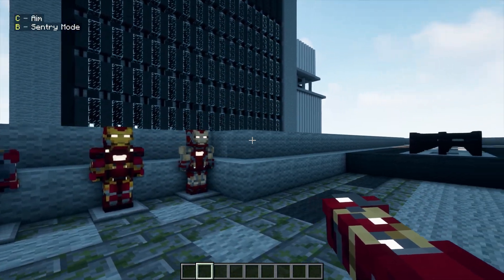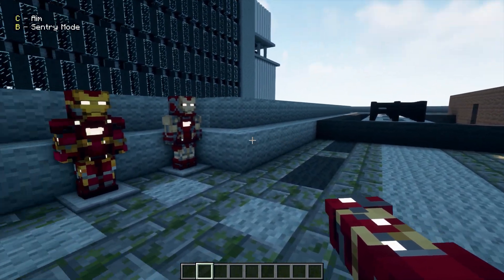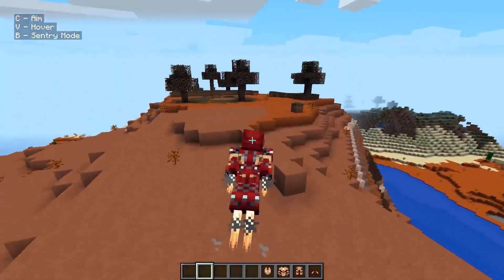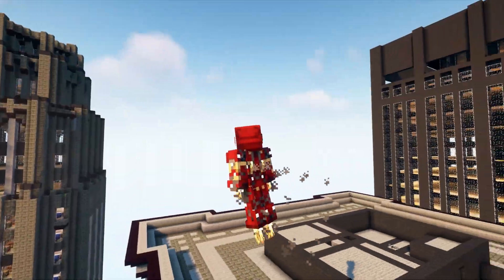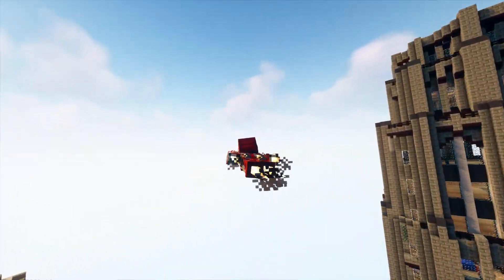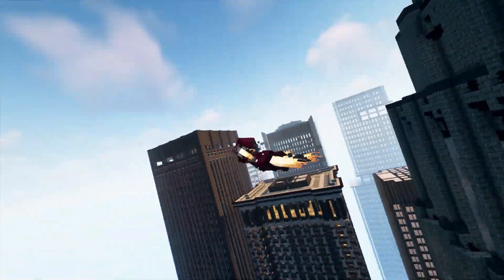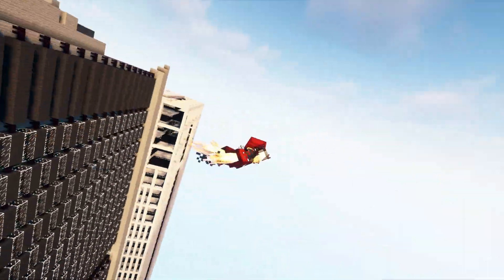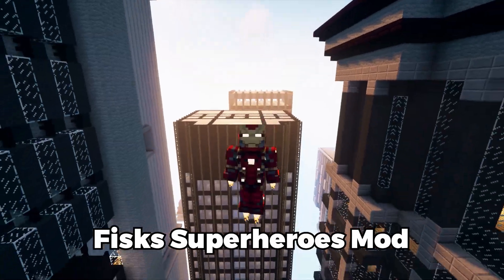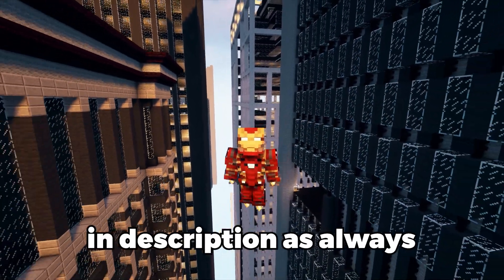They've got new repulsors too — they're more transparent now. Before you had to hold space to fly, but now you can fully control your flight: fly slowly or boost. The screen even shakes. Link to the mod and the map I'm playing on is in the description — always free to download.